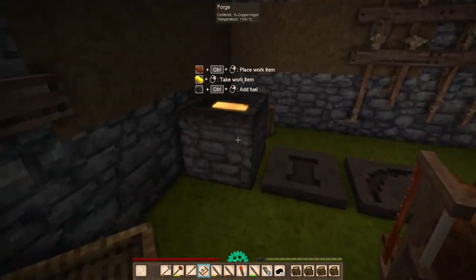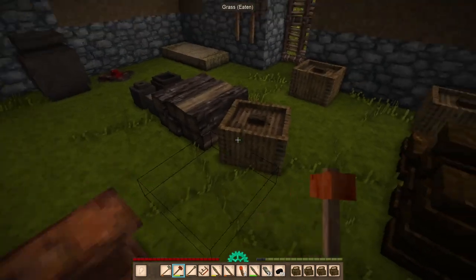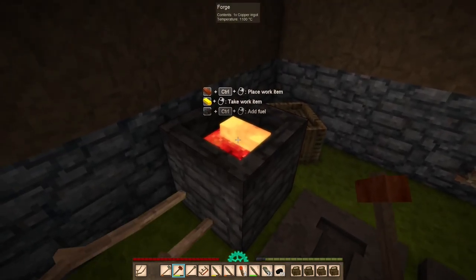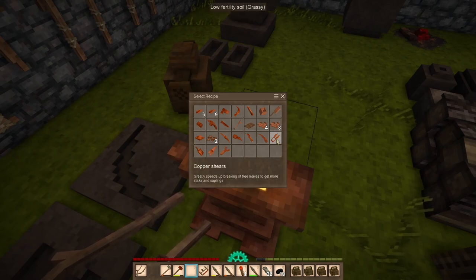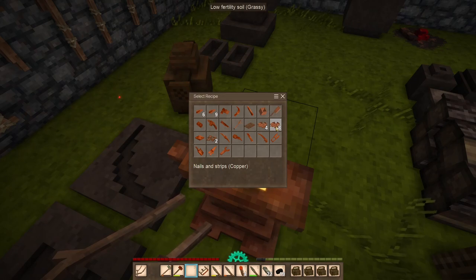Let's put that in there - we don't need the tongs anymore. We've still got that ingot - I could work something else. We could look at items without putting something on it. We could work something like spearheads. Let's drop this thing on there and see what we can make - scales, shovel, spearhead, wrench, shears, copper chisel, scythe head, pickaxe, hoe head, knife blade, lightning rod. Nails and strips - ooh, let's make those!